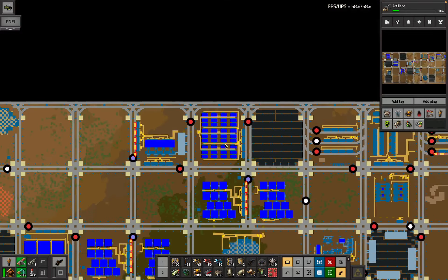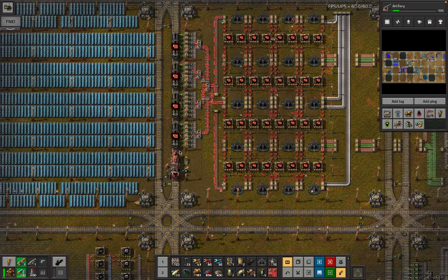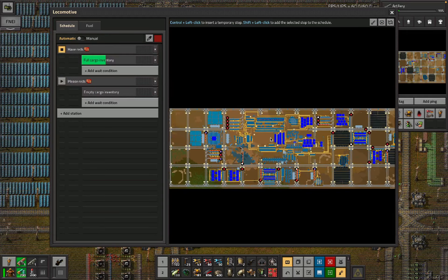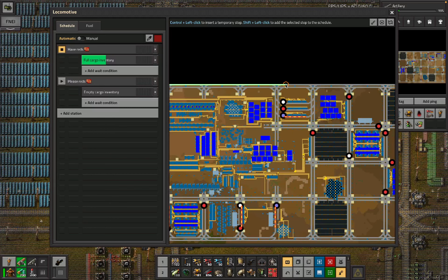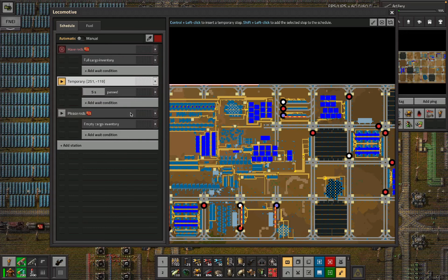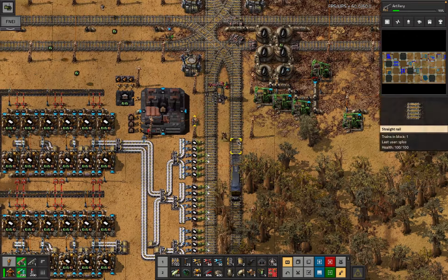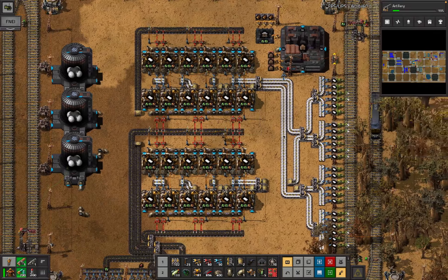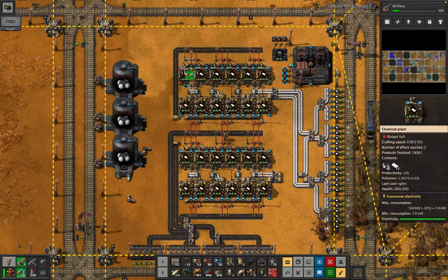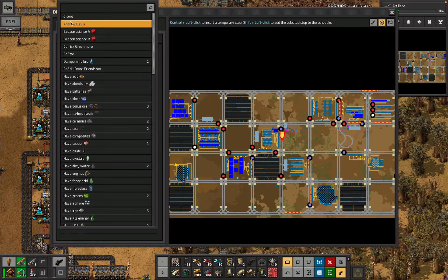The other thing we needed to do once this red chips train - we've got about 10,000 red chips there now, which is nice. We need more red chips; that's the purple science which is probably fine. We need to get down here and then go to a red circuit request because then it will hopefully hit this station and we'll be able to make blue science again.